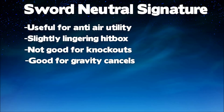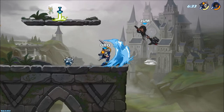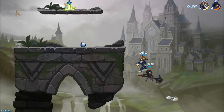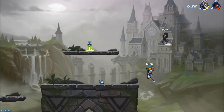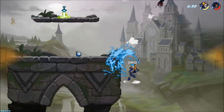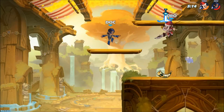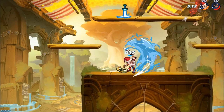That brings us to the last sword sig — the neutral sig. This is, in my opinion, Thatch's weakest sword sig, although it is pretty good for anti-air, and I think there's a lot of merit to gravity canceling this move. In this clip against Sentinel, you're going to see me use two N sigs. That first one whiffs, but it denies all that aerial space and makes it hard to come back. It gives me a great opportunity to get in position and catch him out with the gravity cancel. Once more, this is a reaction-based kill — the Bell dodges through me, and I know 100% my move will hit.